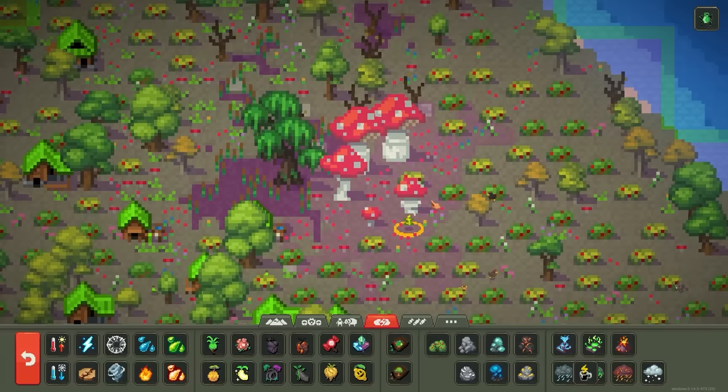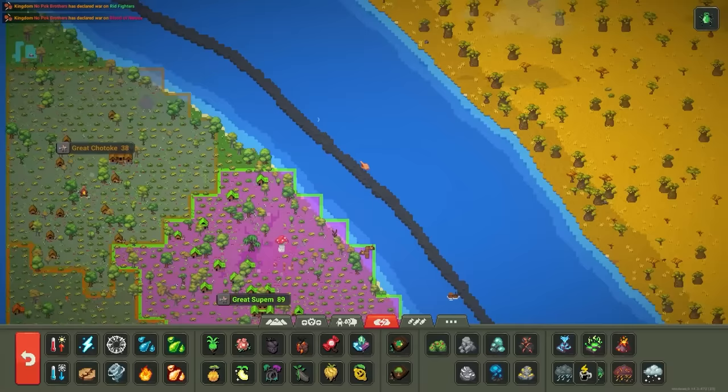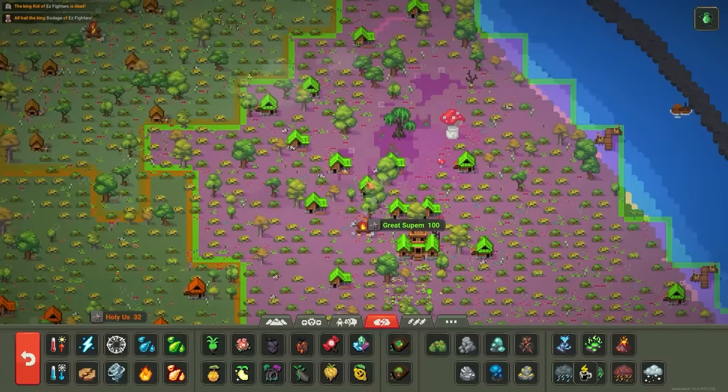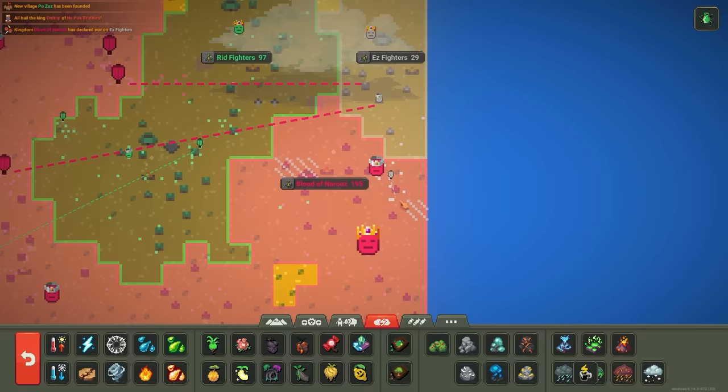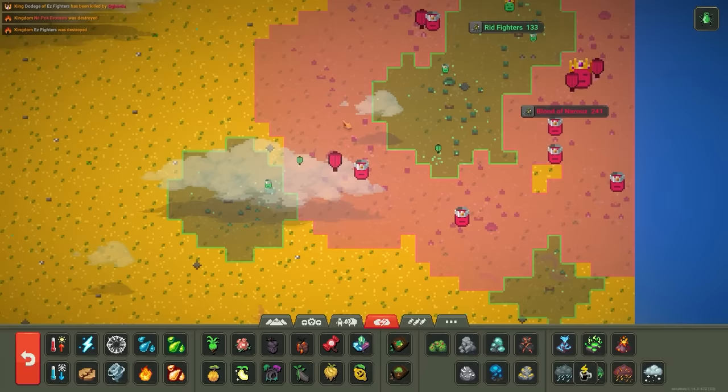The humans have established some boats and trading — they might go off map for better things, and there's presumably fish out there. One human village is thriving the best with a population of 100, basically triple the other villages. Meanwhile one orc kingdom is going bananas with a population of 200, with everyone fighting each other. I'm very happy with the orcs so far — they're not going to be a very advanced civilization, but they're expanding and utilizing their wasteland well.